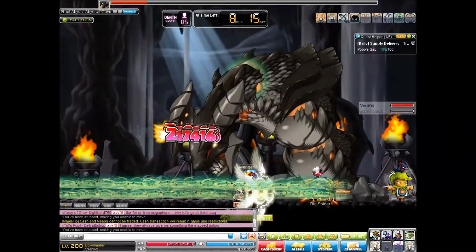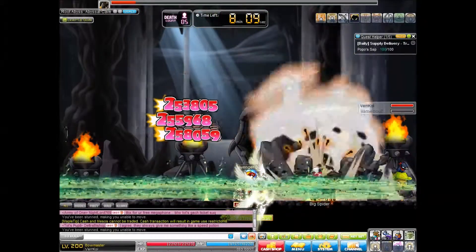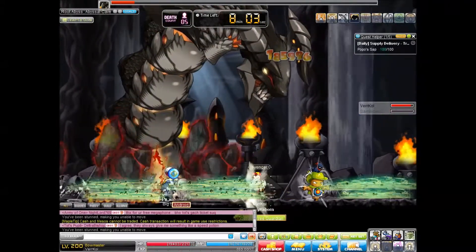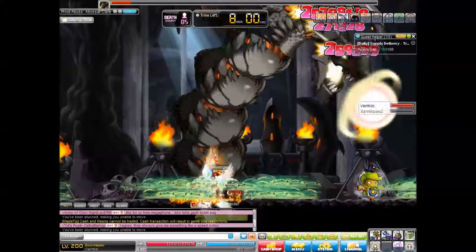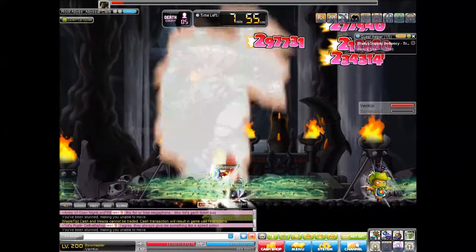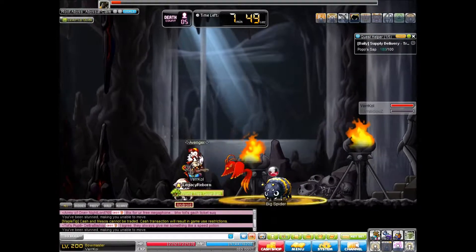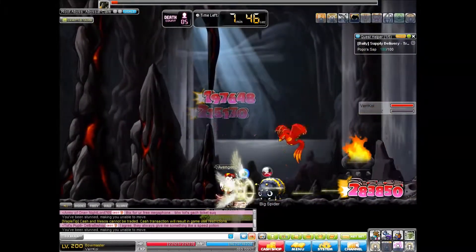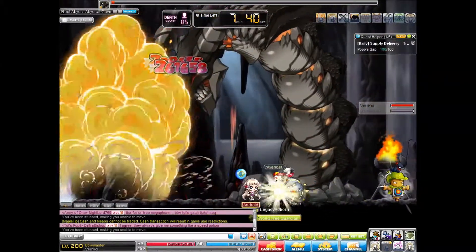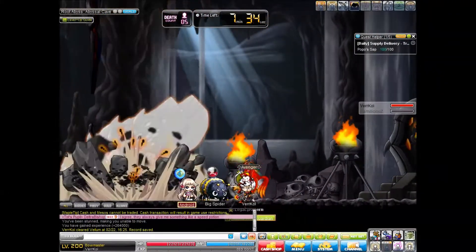When you get super knockback'd, like any other boss, it will keep you from attacking temporarily. And we are just about finished here. He goes back into the ground and I'm about to kill him. Do not want to take those fireballs. And here we go — he's now dead.